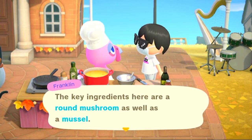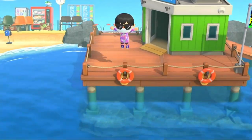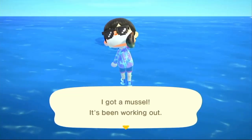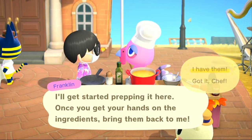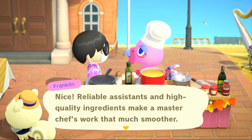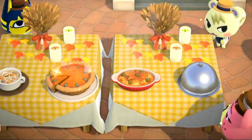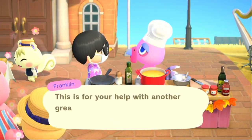Our next dish is going to be the gratin. You're going to need a round mushroom and a mussel. For the mussel, you're going to have to jump off your pier and go diving for it. The round mushroom is the most common mushroom, so you can look around your island and find one. Once you have it, give it to Franklin — let's get cooking! Look at that, amazing and wonderful. He gave us the Turkey Day flooring.